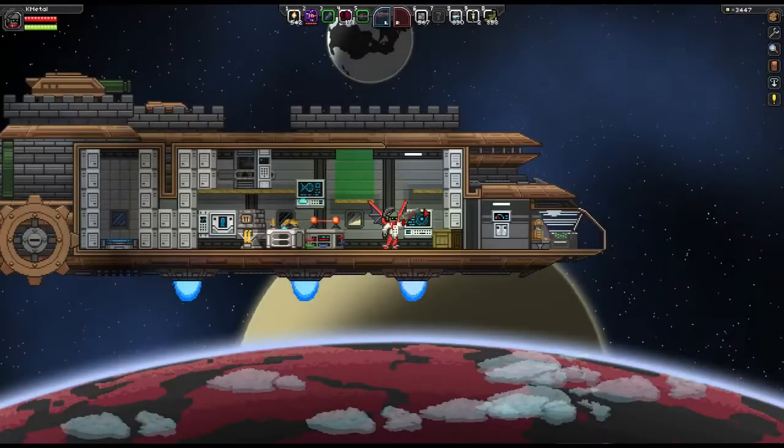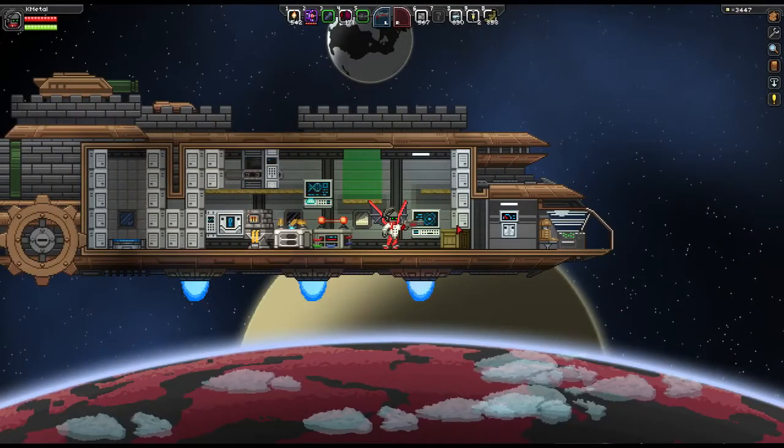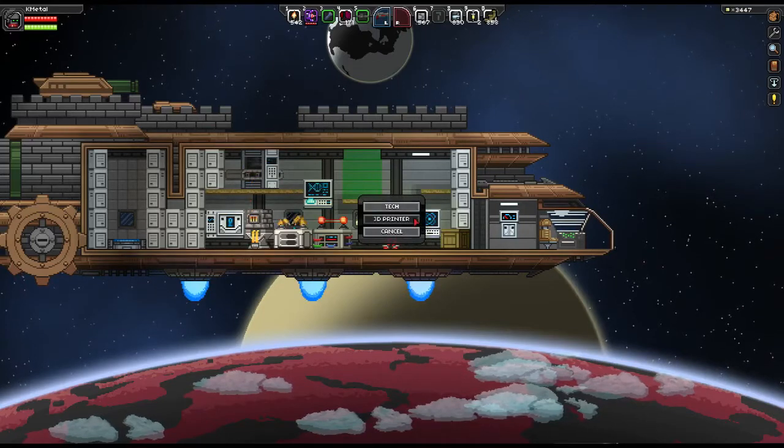Star Brethren, your number one source for everything Starbound. Hello Star Brethren, Camo here to show you how to use the tech and 3D printer on your ship. As you can see, it's very close here to the bridge, and there's really only two parts that you'll use: the tech and the 3D printer.